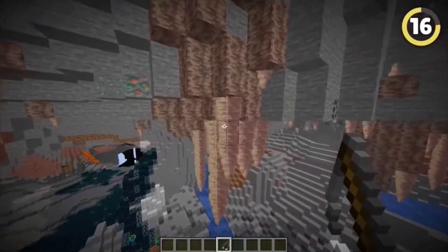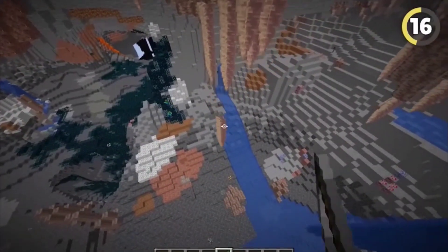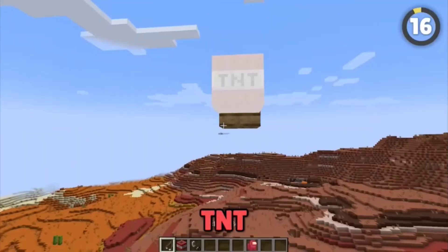Dripstone technically counts as an entity while it's falling, meaning you can grab it with a fishing rod and yank it midair. This doesn't have much use outside of really messing with your friends, but it also works with sand, gravel, and best of all, TNT.